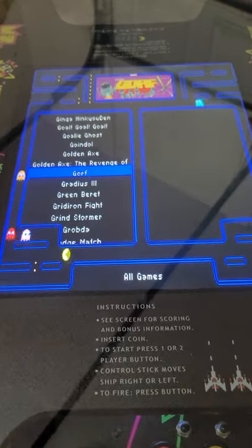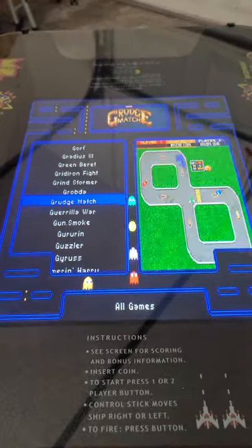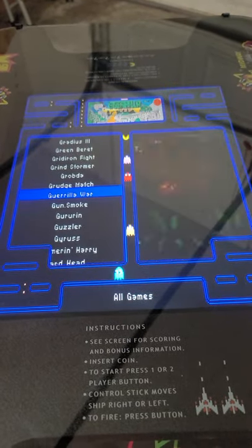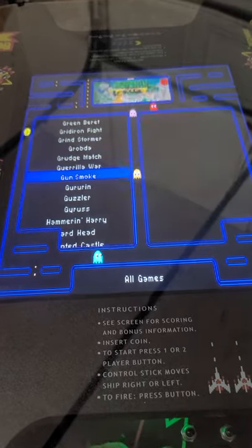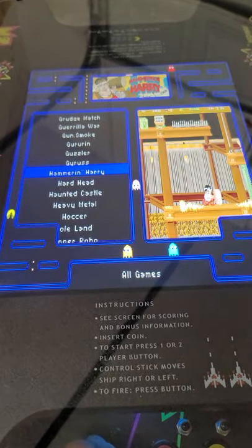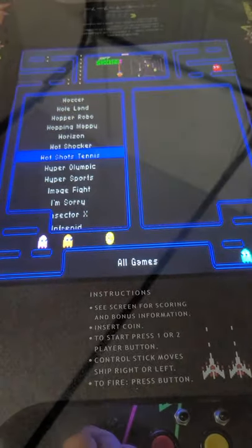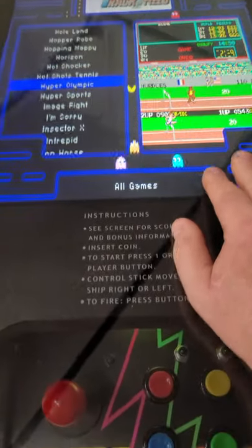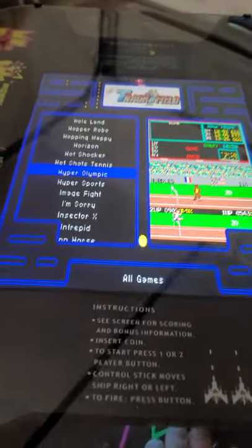Golden Axe — crazy cool. Gorse, one of my favorites. Green Beret. This one you can actually play — I actually played this one, it was actually working for a driving game. Hyperlympics is really cool to play — like Track & Field, there's Track & Field on here as well with the cocktail table. We'll just click and load that up real quick.